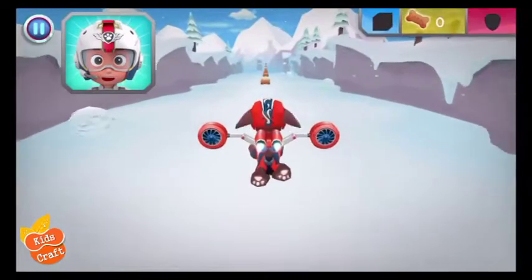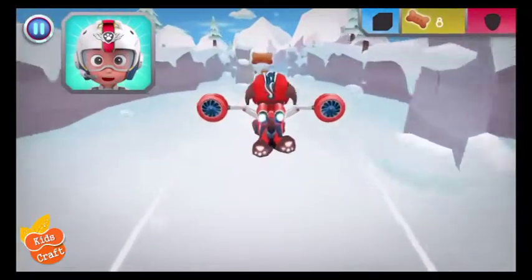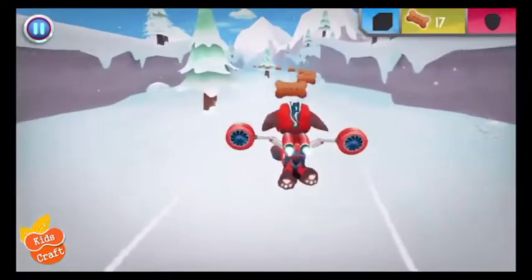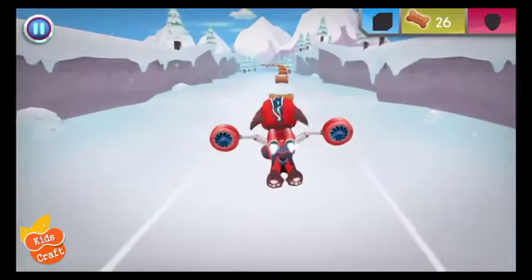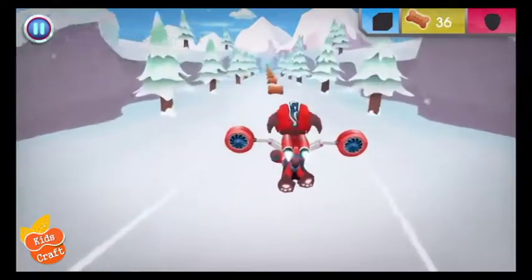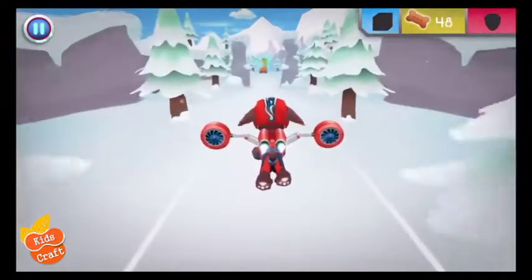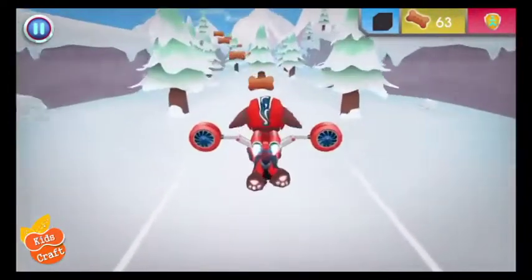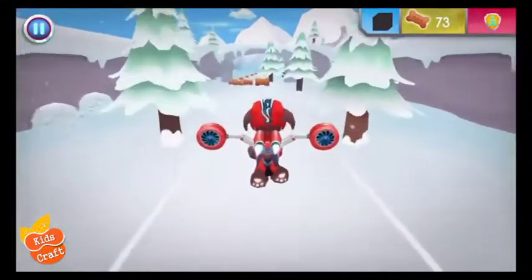Zuma, come in! There's been an avalanche at Jake's Mountain. Skye flew over to build an ice wall to block it, but she needs five more pieces of ice. When you see an ice block, fly towards it to collect it. Here we go! Great job! Fantastic flying! Nice work! That was a great speed boost! Awesome flying!